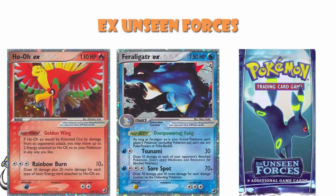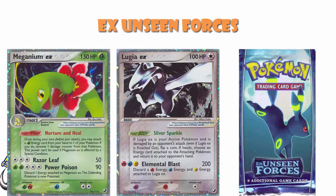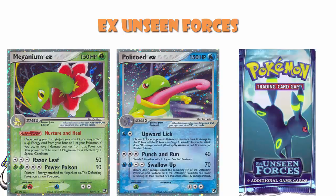Ho-Oh EX had a lovely Poke Power whereby when it's knocked out, you got to move two energy to your other Pokemon. And of course it had an attack which does more damage for each type of basic energy on it — very cool, but wasn't particularly good unfortunately. Lugia EX was an over-the-top phenomenal card we'll get back to shortly. Meganium EX launched a little bit of a rogue deck we'll be looking at in a moment. Politoed EX was a very cool hit-and-run Pokemon.